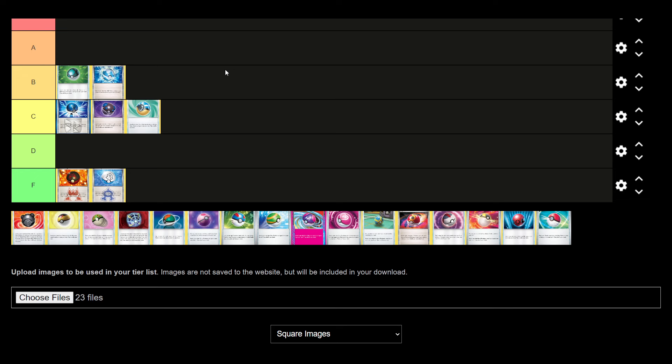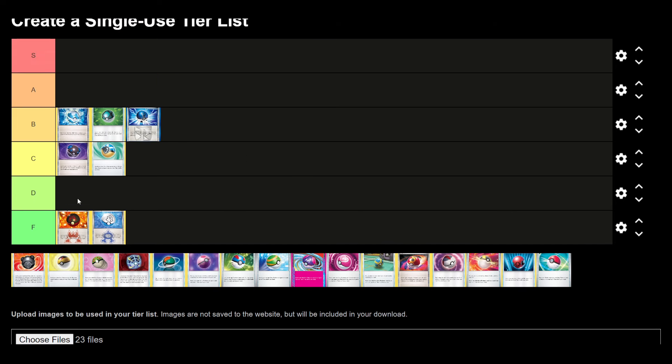I'm going to move Plasma Ball down and put Net Ball and Dive Ball in B tier. Net Ball gets a basic but not Evolutions, and also gives energy or Pokemon — just one or the other. Dive Ball gets Evolutions but doesn't get the energy. I'll put Dive Ball above Net Ball. Plasma Ball stays in B tier.